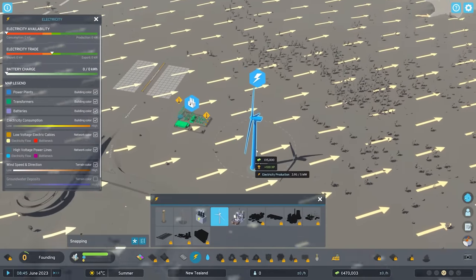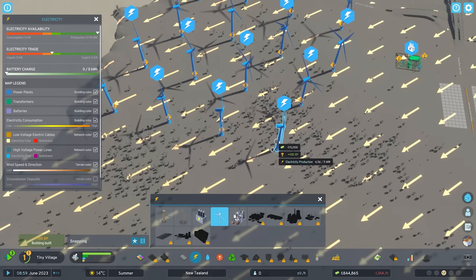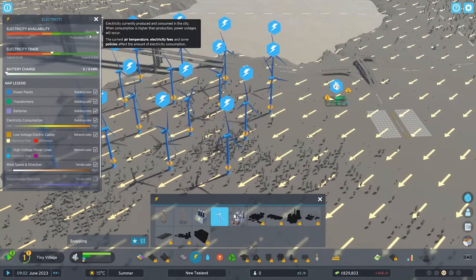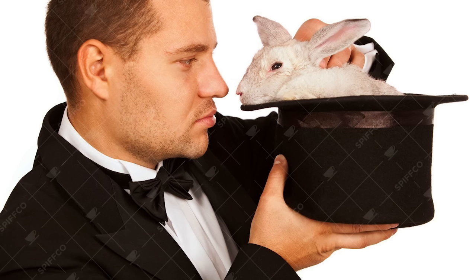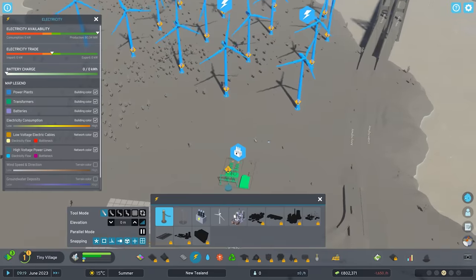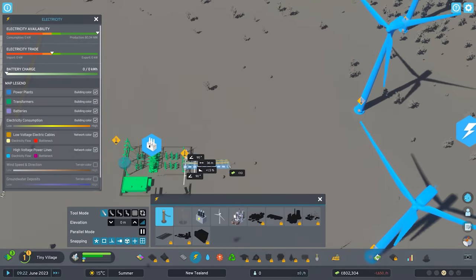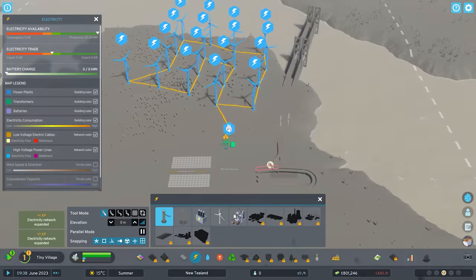They make electricity. Now of course everyone in this game requires electricity. So I'm going to place down as many wind turbines as possible until I reach the wonderful production of 80 megawatts. 80 megawatts is where the magic happens. There we have it ladies and gentlemen, we are up to 80 megawatts of power production. And now what we need to do is simply connect all of these wonderful little wind turbines into our transformer station. And with that complete, our entire electrical network is set up.